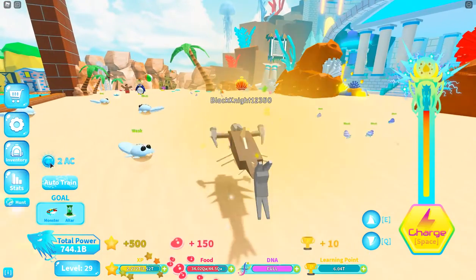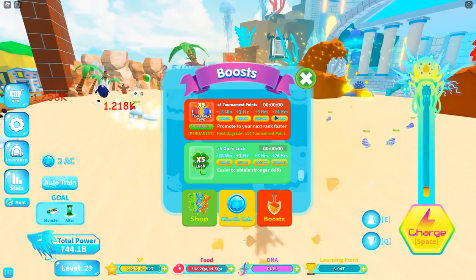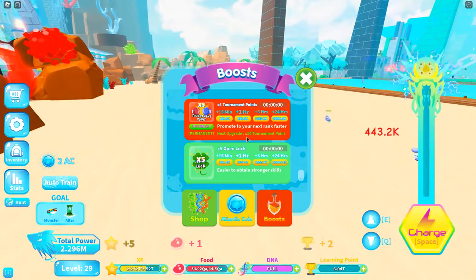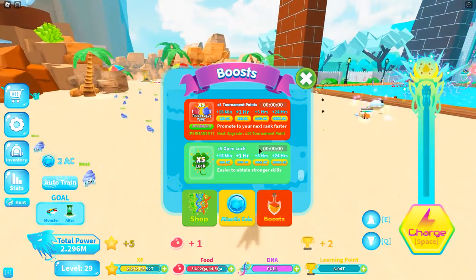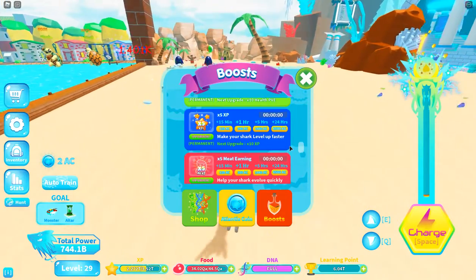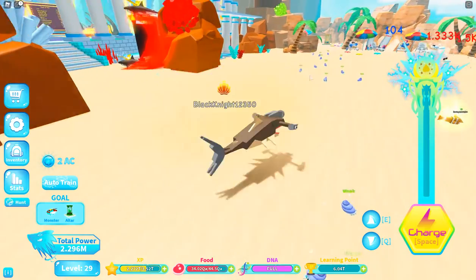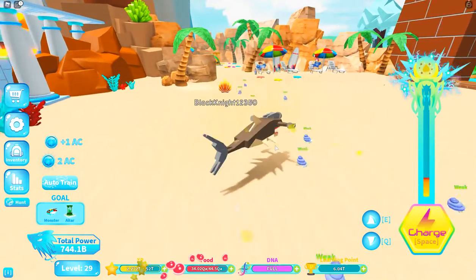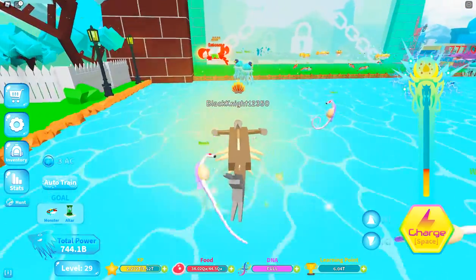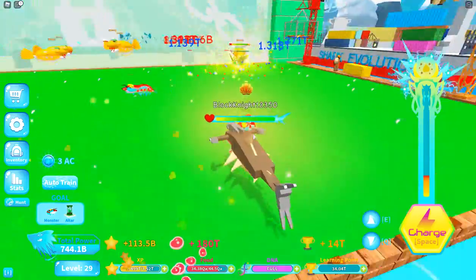Every minute you get one Atlantis coin, and these coins help you get really good boosts. If you click on Atlantis coin and go to boost, you get five times tournament points, five times open lock, five times DNA earning, five times meat earning, five times XP, and five times health for PvP. All these are super good.